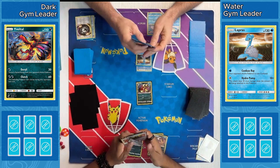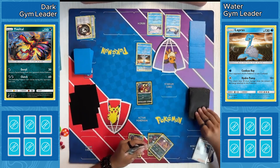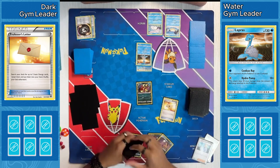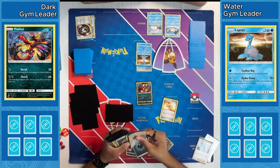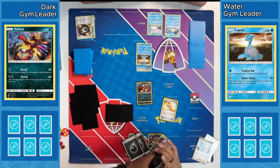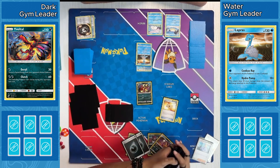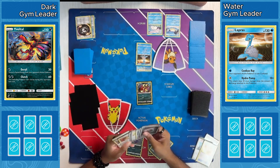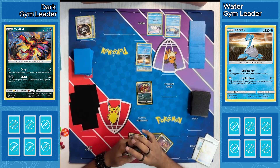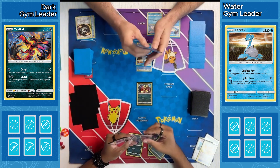Not seeing a ton of other options in hand. I believe it was Colress's Tenacity getting discarded with Trade, finding a Professor's Letter — always good to find two energies. Not sure what they might power up here. The Yivetel is an interesting choice — it's got that Derail ability which allows you to Lost Zone an energy, not a terrible option. At the same time they want to start powering up their Zeraora.